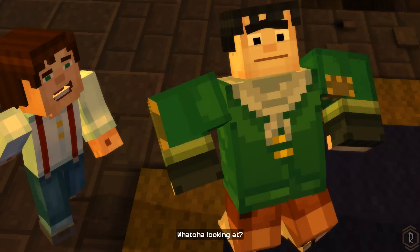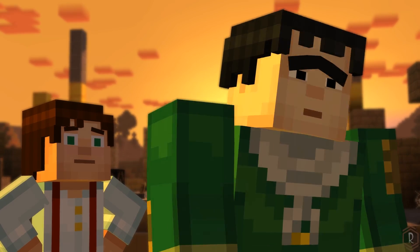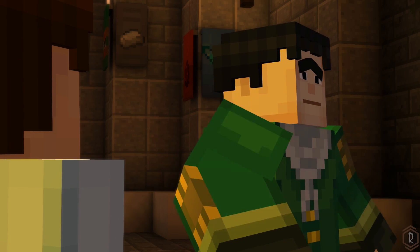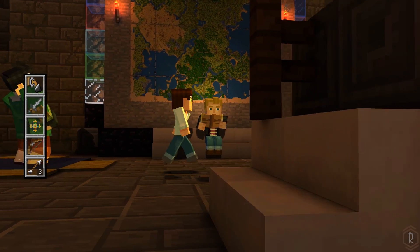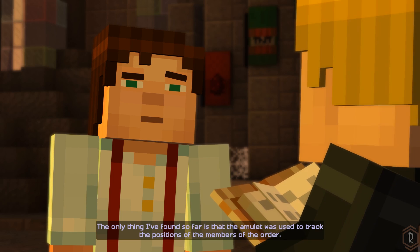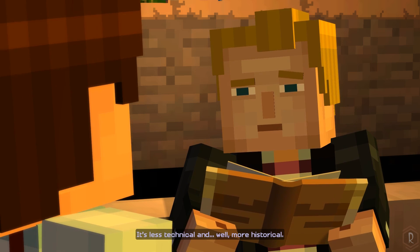What are you looking at? Nothing. Axel? I was just trying to figure out where Petra might be. I mean, I know she's gonna be fine, but I was just curious. We're gonna find her. Find anything interesting in that book? The only thing I've found so far is that the amulet was used to track the positions of the members of the Order. And does it mention how? It's less technical and, well, more historical.